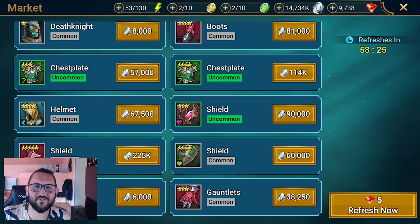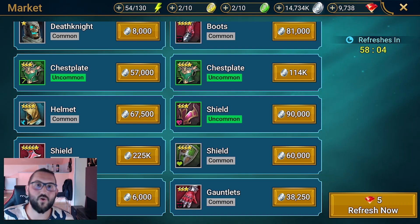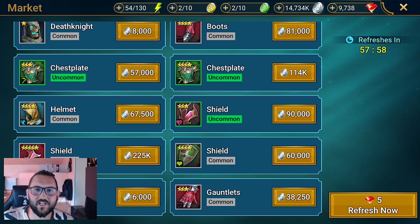Hey guys, this is Odd1Gaming. This is going to be another Raid Shadow Legends video. This video is gonna be a clip from the shard pulls we did on Friday night when it was 2x ancients. It was pretty interesting, pretty good. We got lots and lots of legendaries for everybody - I think almost everyone got a legendary, and most of us got new legendaries that we're all happy about. A new legendary is always a good legendary.